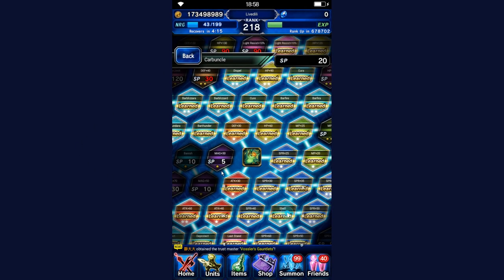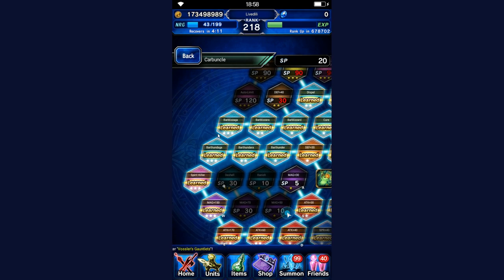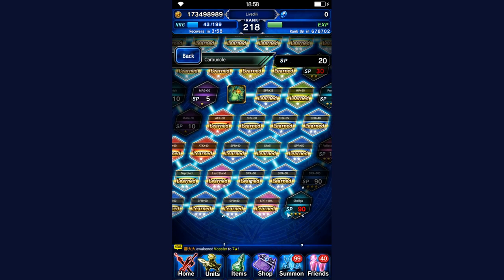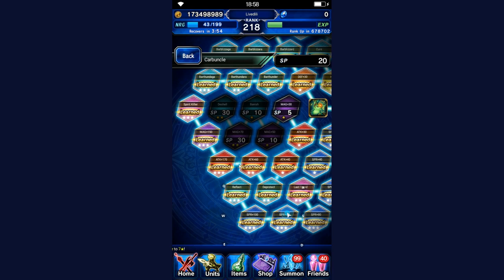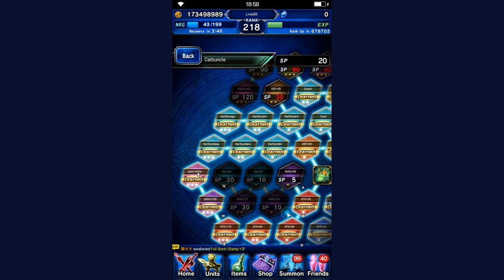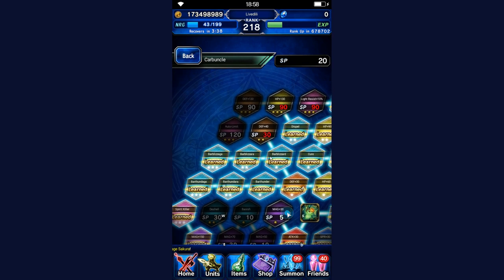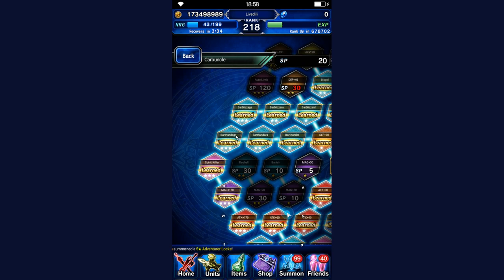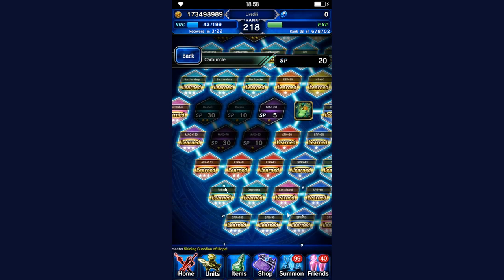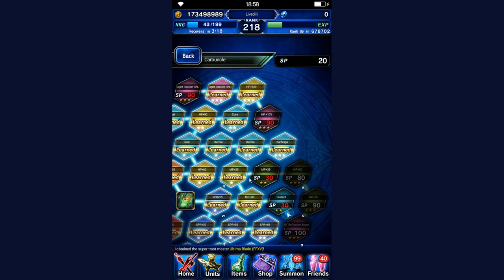Carbuncle is our next one, and he's kind of a wild card because he has a lot of Bar-gar spells. I have Bar Blizzaga, Bar Fandega, and Bar Firaga. I also have Reflect, which is going to be quite important for Eamon maybe. And Spirit Killer, which is super important for Carbuncle — I believe it's the only killer it has. So get the killer and get whichever Bar-gar spells you need. Auto Limit is a good one as well — it's 100 LB fill per turn, which could be useful.